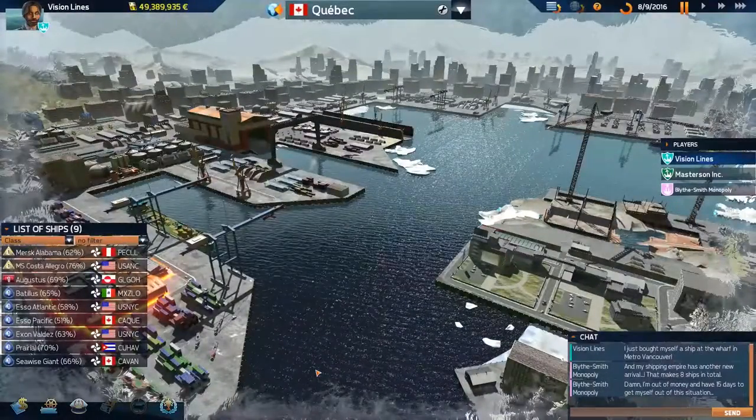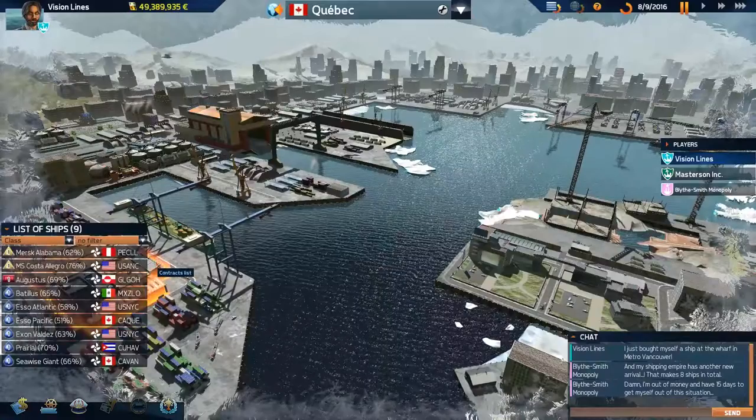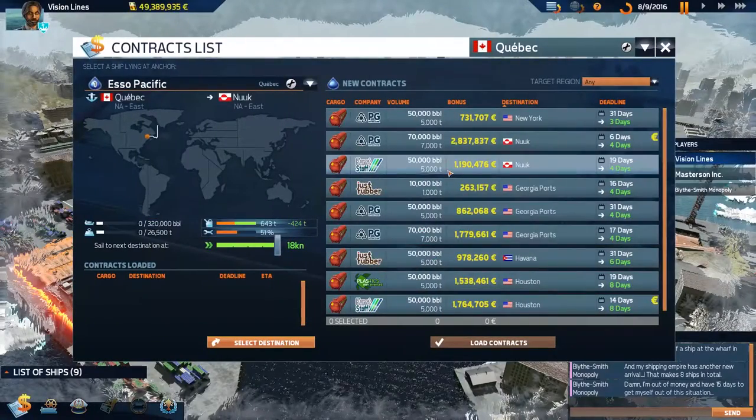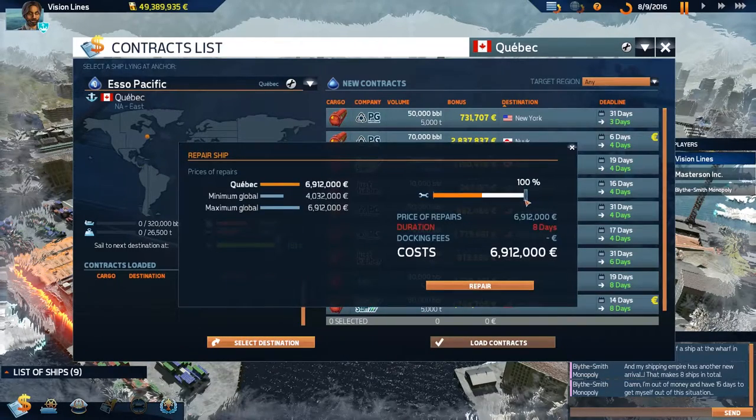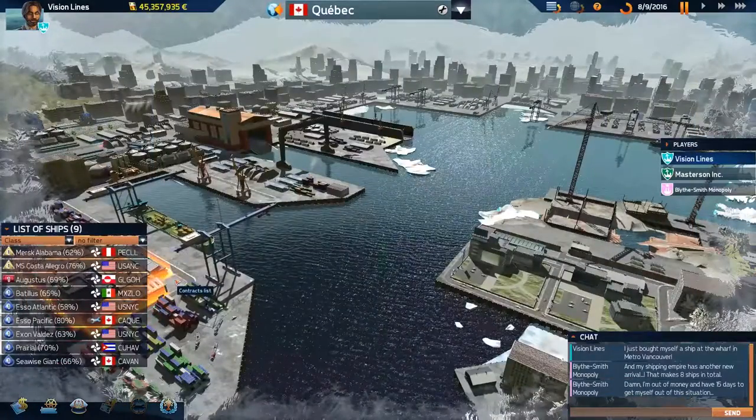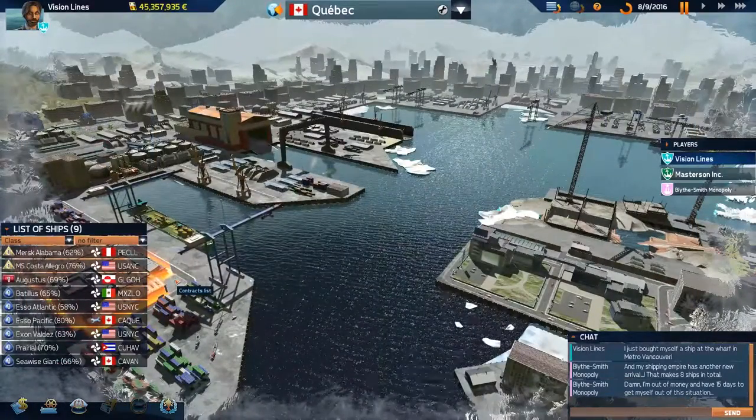I need some days to go by here. I could stop the auto-pause — we're making enough money. We should actually buy another two ships: a container ship and a big tanker. We're in Quebec with the Esso Pacific — she definitely needs to be repaired. She's going to be in for a long overhaul, probably five days. I want her up to at least 80%. That 30% repair cost us 4 million.